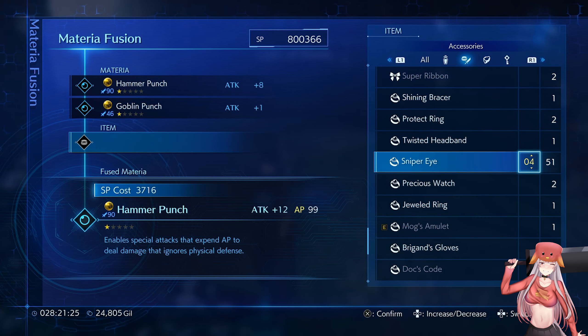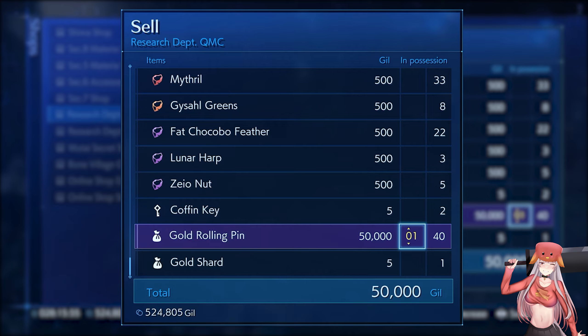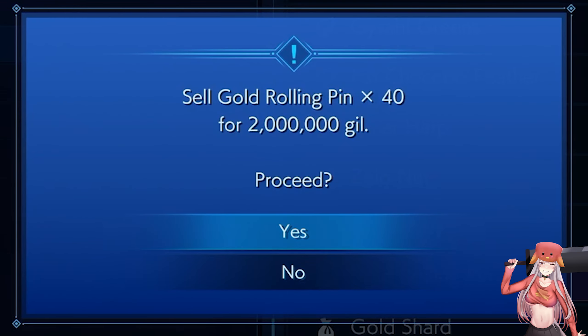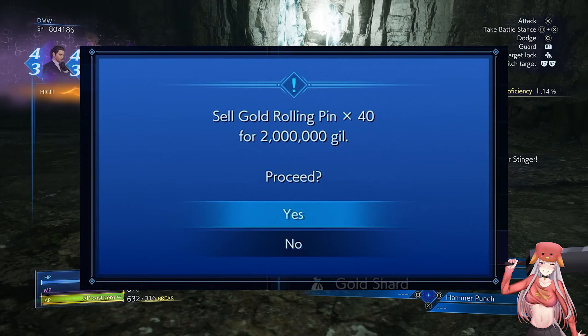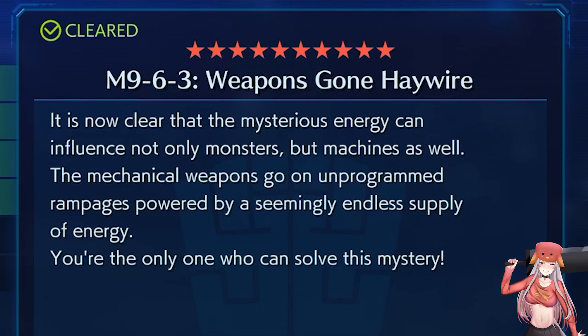There are 2 really efficient items for maxing attack. The first is the sniper eye — it can be purchased from the online shop Duo. They're pretty expensive, but there are plenty of gil farming guides online. The second is hero drink, which can be stolen from Master Blade in M9-6-3.